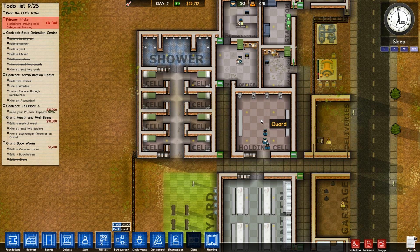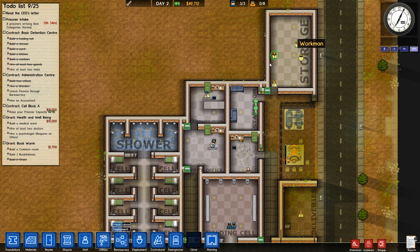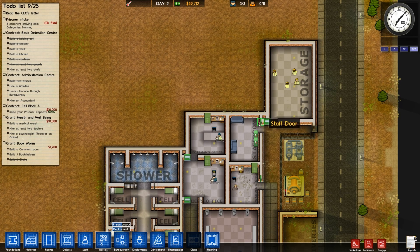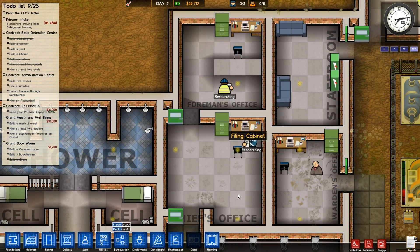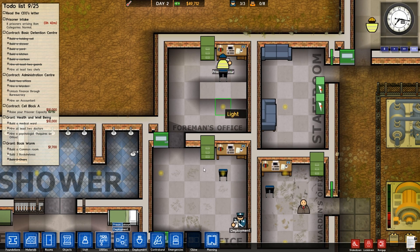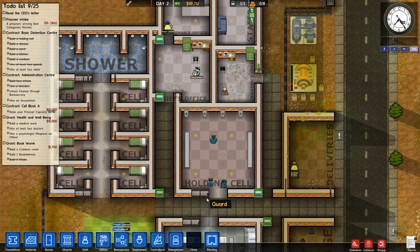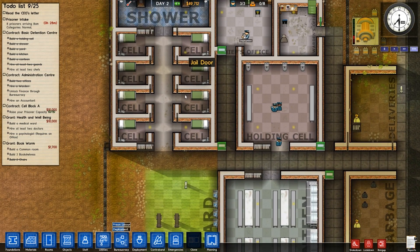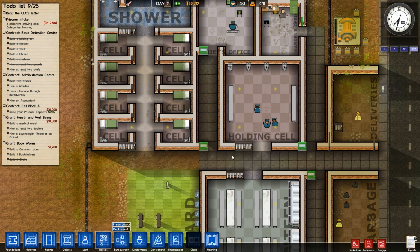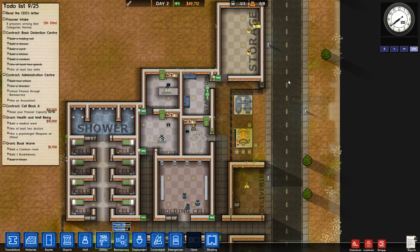I've got three guards just sitting there as well, which is a bit of a waste of money. Storage is a reasonable size. So many staff doors now. He's researching for me — I've got prison labour and deployment. Deployment is basically where we can select guards going to the canteen, guards going to the cell block — we can basically decide that way, which is quite cool. So let's wait for the prisoners to arrive.